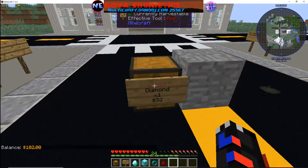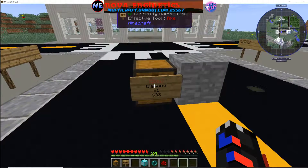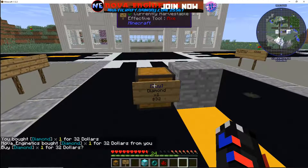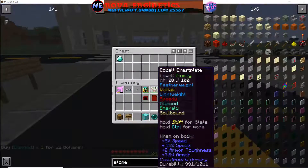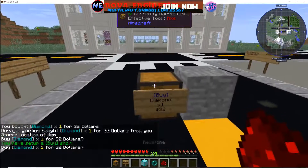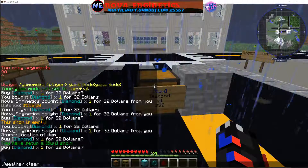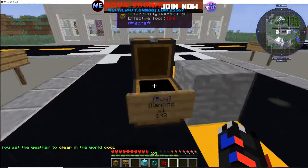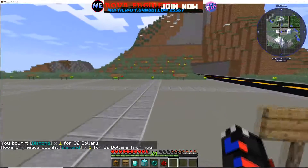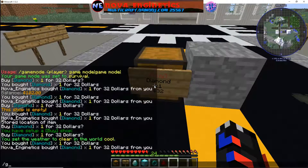Another thing you'll notice is the sign goes red for the buy area. The reason is because there's no more chest — but the moment you put a chest in, it may or may not update automatically. If it doesn't update automatically, you can hit it to update, or take it out and put it back in. I would worry about that because some players might come up and see it's red and think there are no diamonds, then go find someone else to buy from.